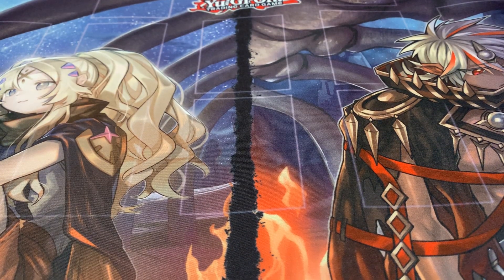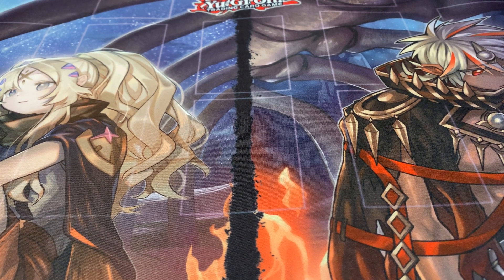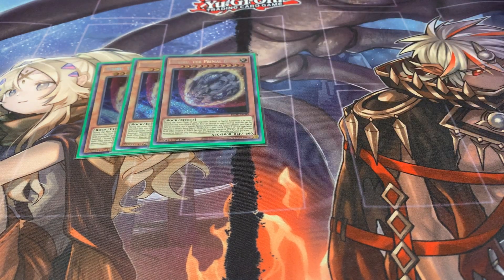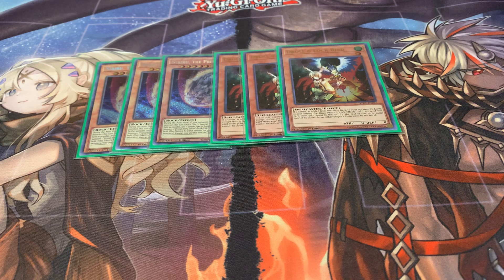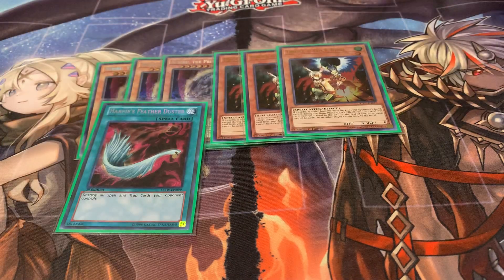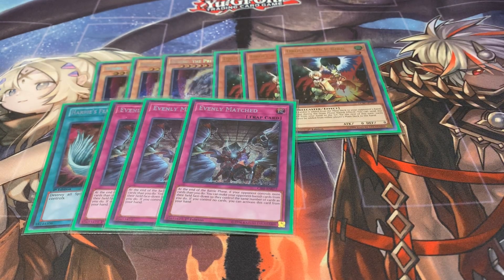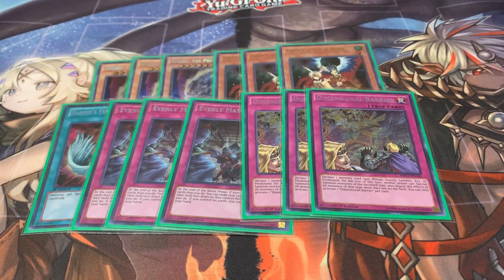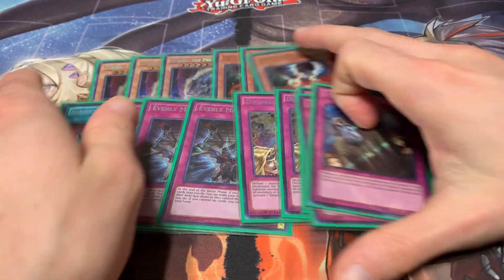The side deck — make of this whatever you will depending on how your local looks or whatever event you're going to. This is just what I've settled on for right now, and I change my side deck all the time. Nibiru because it's really good right now. Droll because it has decent utility this format. Feather Duster and Evenly for back row matchups and board clearing. D Barrier because you really don't care about it in this deck and it just ends games. And then two Called by the Grave for the final slots.